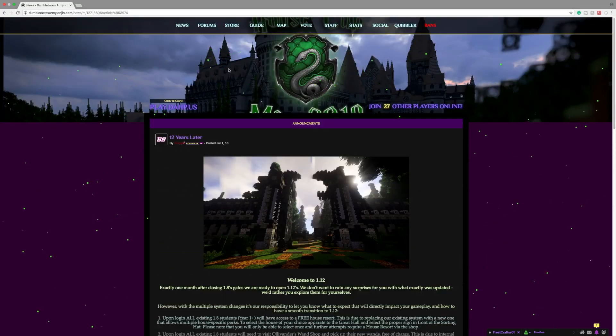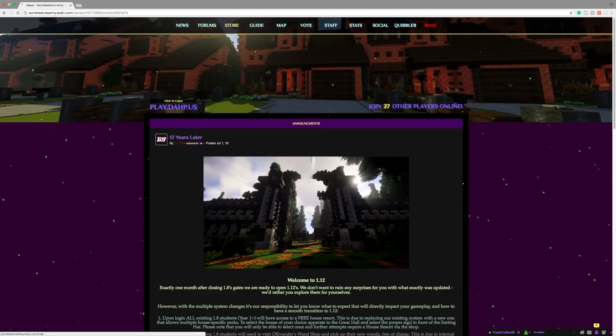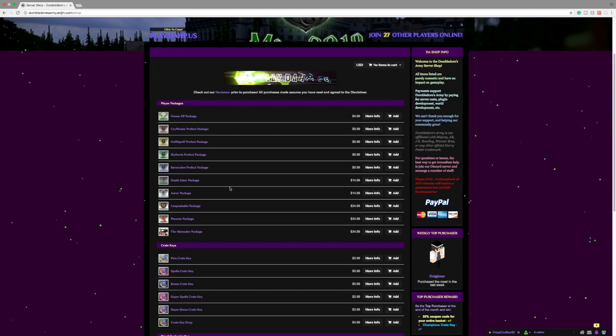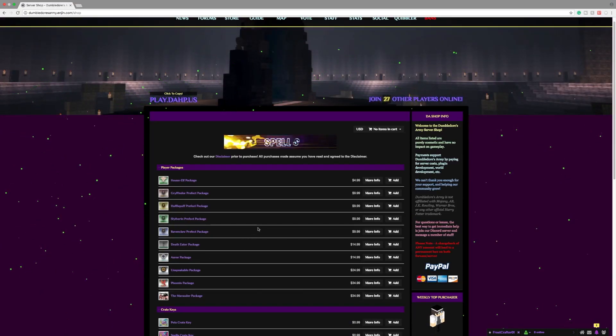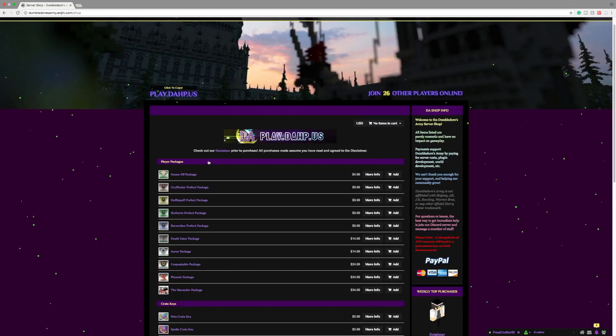The next tab is kind of the biggest one — I will save this one for last. The store right here is actually the donation store for Dumbledore's Army. If you guys do not know what that is, you buy in-game perks in exchange for paying money to the server to keep it running. We have a bunch of different perks that you can buy here; if you're in-game just do slash buy and that should pull up a direct link to the donation shop right here.